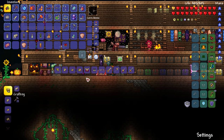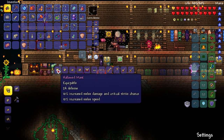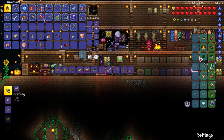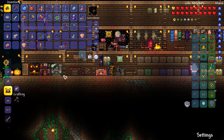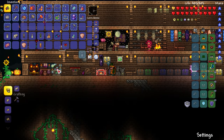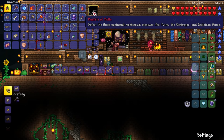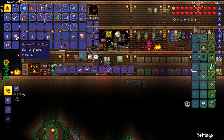Having immunity after striking an enemy is pretty good — it might actually be worth getting. But the plate mail increases damage too. The critical strike goes up by 3%, melee damage goes down by 4%, and defense goes up by 2. I'd need to kill the Twins to get enough hallowed bars for the mask, which only needs 12.